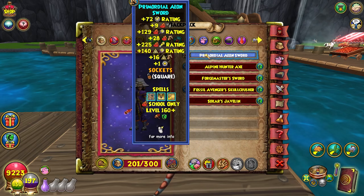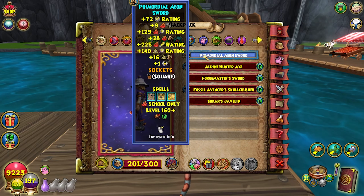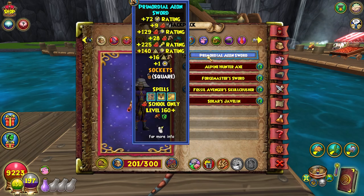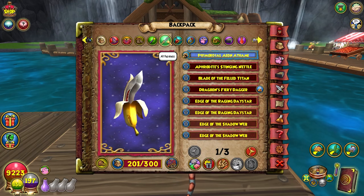Next we have the Aeon Sword — it's the most damage and most pierce you can get for fire, so pretty good. You get a little myth damage in there too if you want to do some dual schooling. That's not really my thing, but a lot of solo players love dual schooling so I might dabble into that because it looks pretty fun.